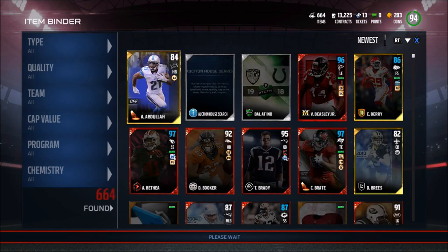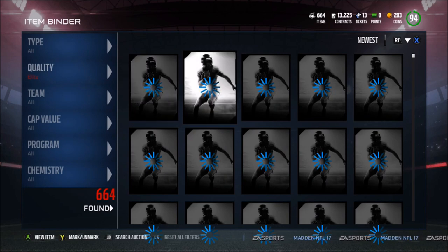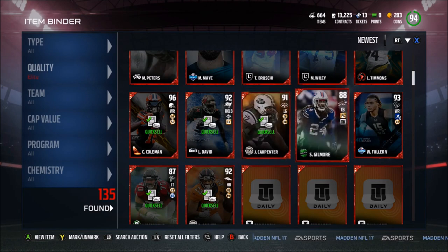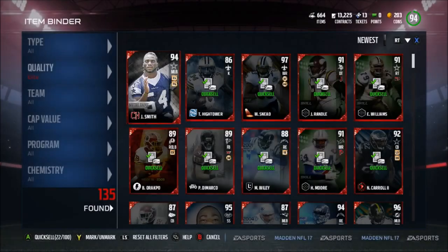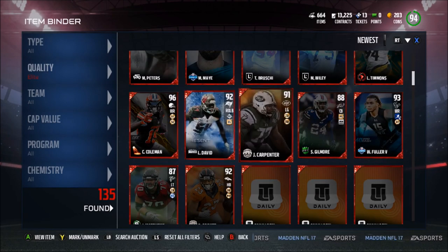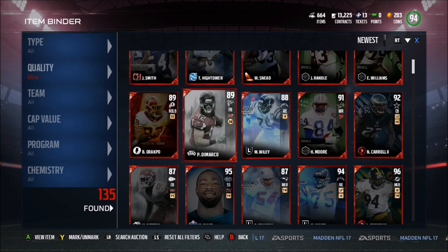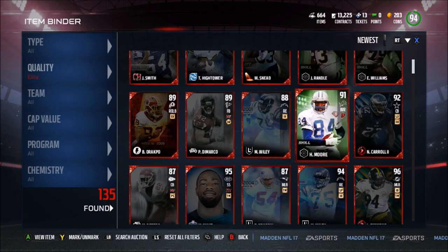Let's take a look at all the elites we pulled — this is just ridiculous. We got over 20 elites — 22 total. We pulled a 96 Cory Coleman, 92 Levante David, 96 Lawrence Timmons, Marcus May, Herman Moore, Jalen Smith, Willie Sneed, John Randall, Eric Williams — Jesus Christ, what a pack opening.